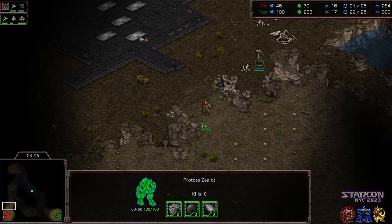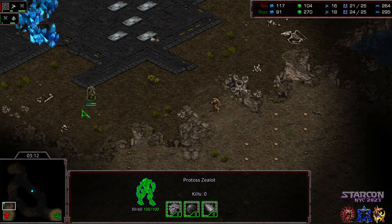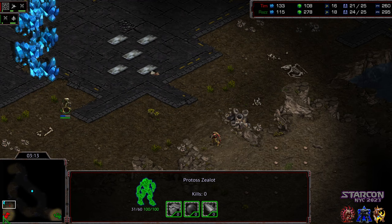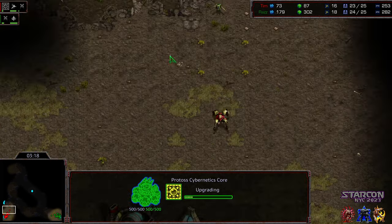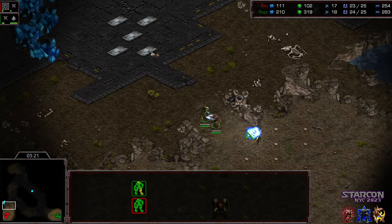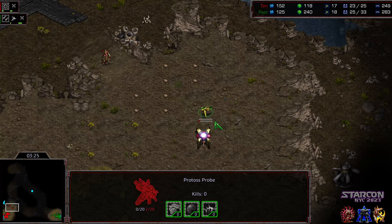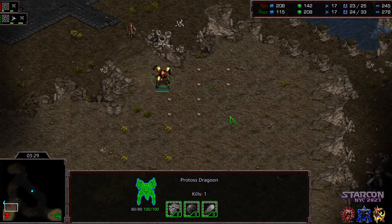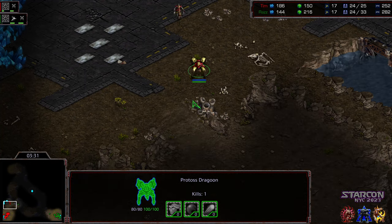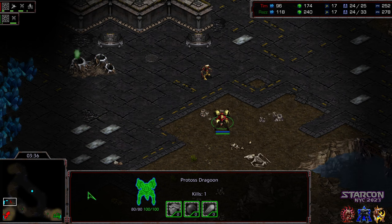One zealot blockading. Raz not able to get through, nor was he able to get the first hit. So not working out for Raz overall, and Tim is in a pretty strong position. Range upgrading, got that first dragoon. The probe was trying to get a free hit to make something happen. So Tim right now with the build order advantage, I'm expecting him to try to turn it into a faster natural expansion.